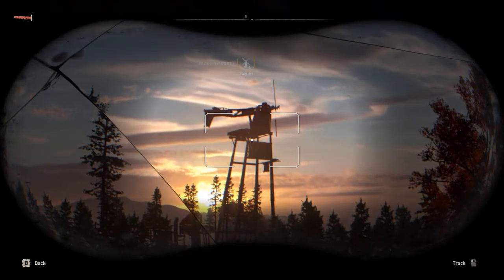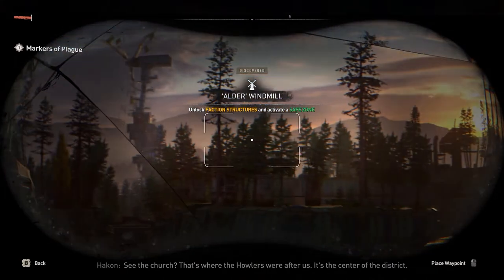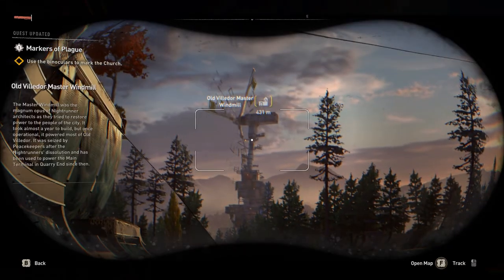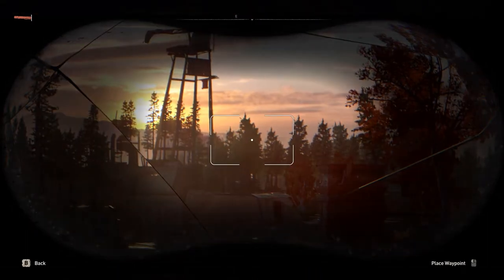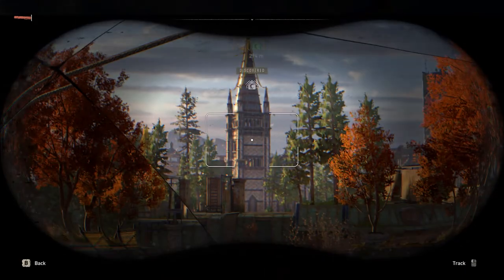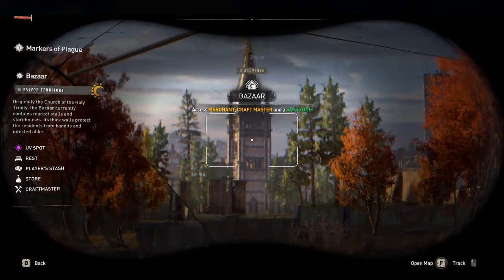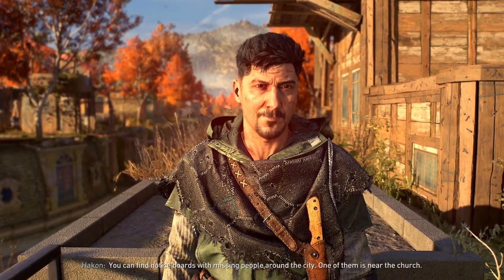P for binoculars. You see the church? That's where the Howlers were after us. It's the center of the district. Haldor's windmill — Old Ville d'Or master windmill. What else we got? I hear that bazaar. Excess merchants. You can find notice boards with missing people around the city. One of them is near the church.